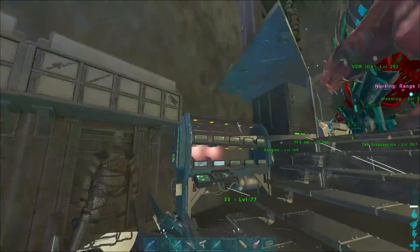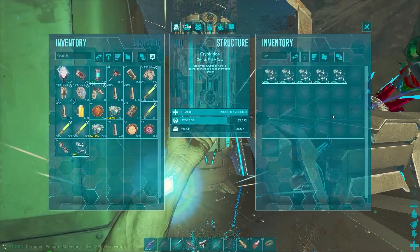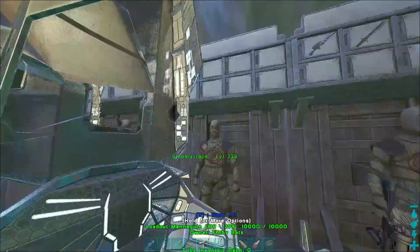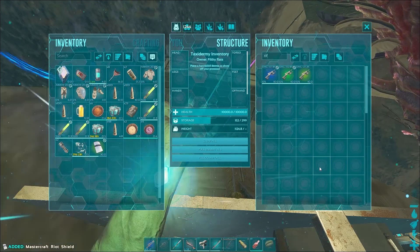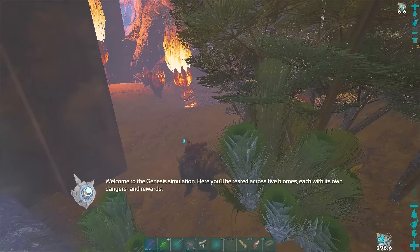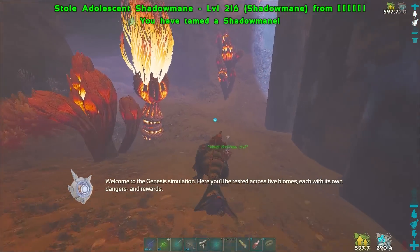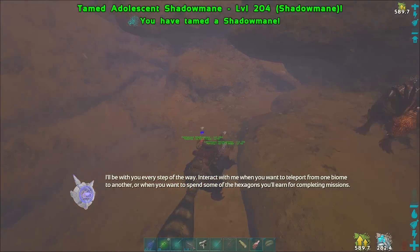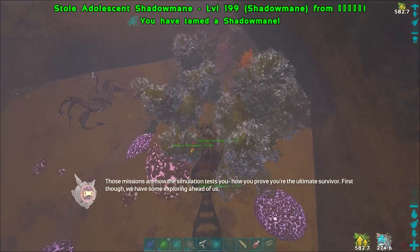Back at base to grab a maywing. Found one with a saddle — 20 seconds timer, we made it. Good to go back to Genesis 1 and claim up all those shadow manes. We'll switch out our tek rifle too. Welcome to the Genesis simulation — maywing's out, let's claim all these things. They look about 80 percent grown. R.I.P. to my spider. I think there are four of them — I remember those missions are how the simulation tests you. Let me check if there's one more in the back.